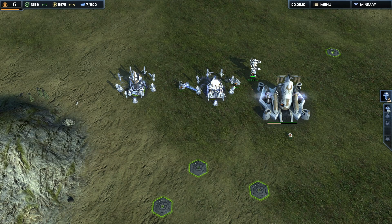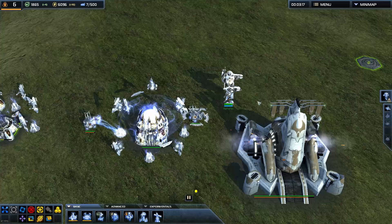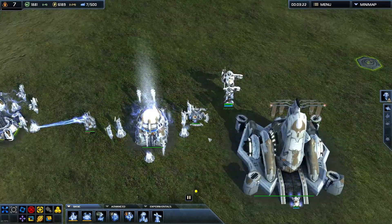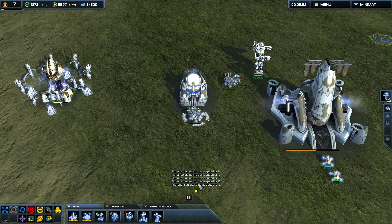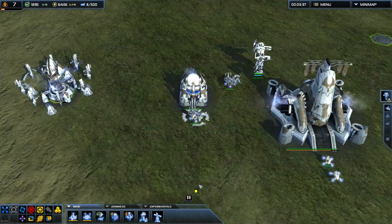As you can see, they automatically start helping out stuff. If I keep pressing period, I'm only selecting idle engineers, and it's going to be cycling between your idle engineers.